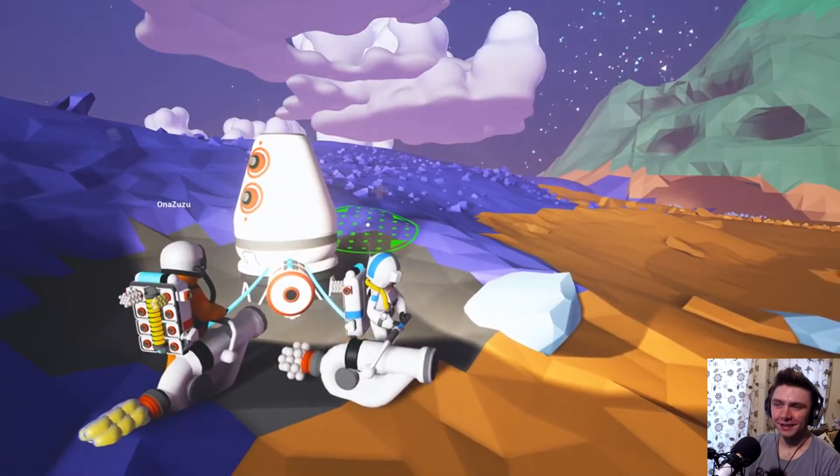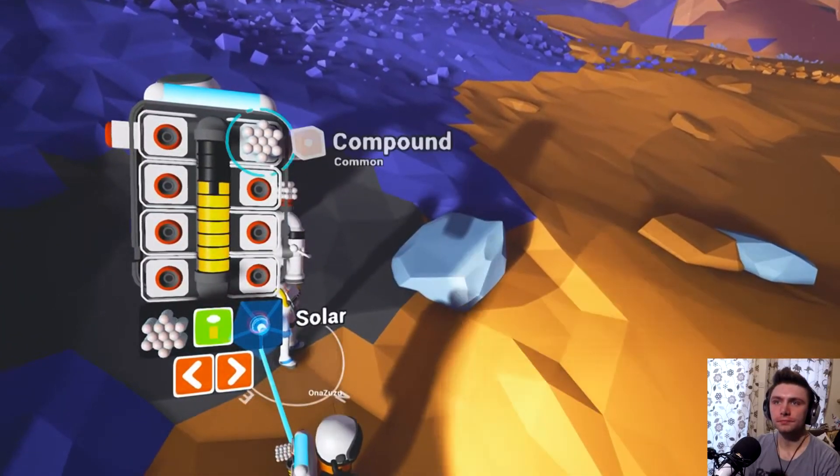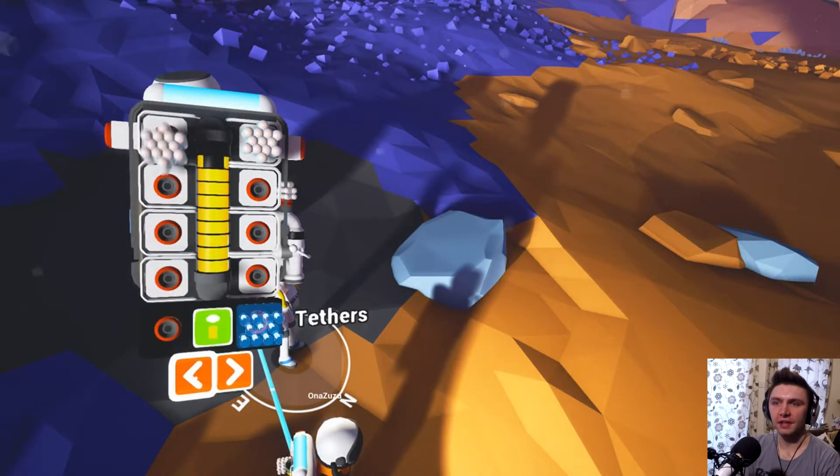Okay, Christ. Well, I've got a compound. You've got a little build section at the bottom. The first thing you want to do is build tethers. At the bottom — tether, yeah.